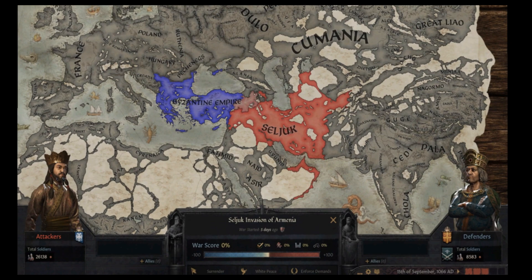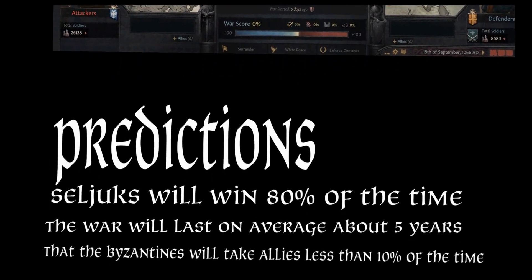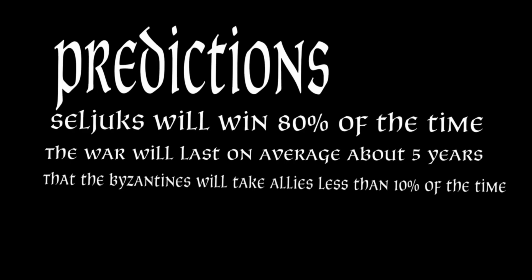By 1081 the Seljuks controlled lands as far as the Aegean Sea, and the Byzantines had only a sliver of Anatolia left under their control. As always, I've done some predictions prior to simulating this conflict 50 times.